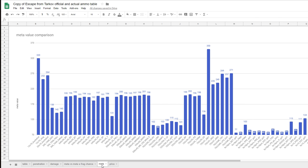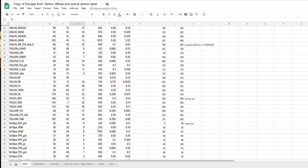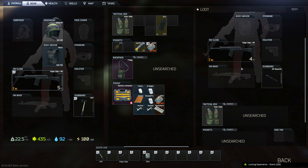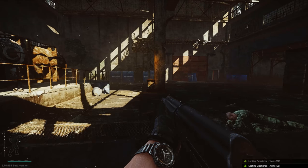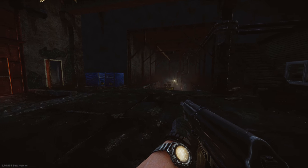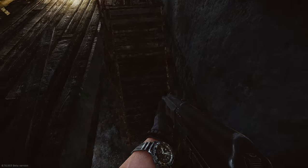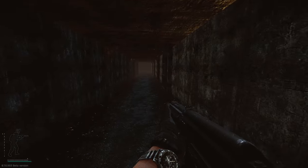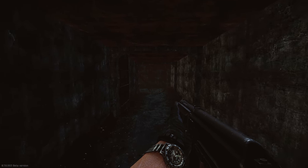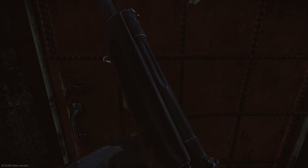The link is in the description — just click it, download it. I've gone through a couple of them and highlighted a few of the best. It's a combination of factors. The simplest example: the 5.45x39 PRS has a damage of 63 but only 19 penetration, while the 5.45x39 HP has 66 damage and 21 penetration, and the 5.45x39 PS has only 55 damage but 27 penetration.